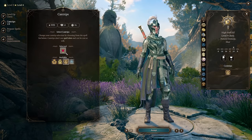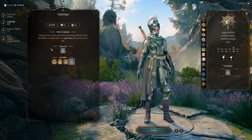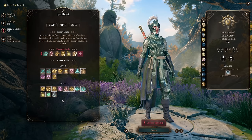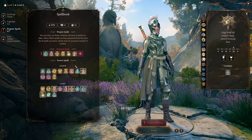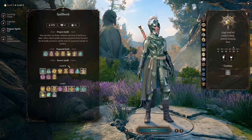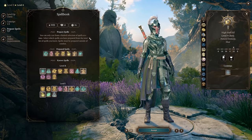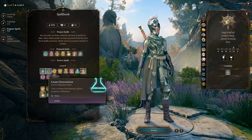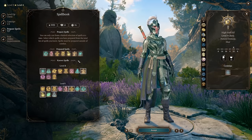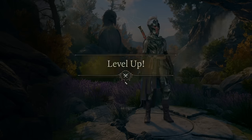For our cantrip, you can pick up Resistance — useful in some story dialogue checks — or Light, which is very good for Act 2 when you need to illuminate dark areas. For prepared spells, situational options like Calm Emotions, Hold Person (great if you have a character who can exploit critical hits), Aid, Lesser Restoration to handle Astarion's Bloodless debuff or remove paralysis in combat are all solid. Swap spells based on what combats you're entering as you get more familiar with the game.